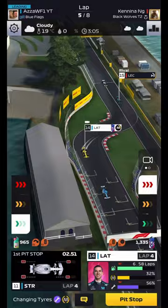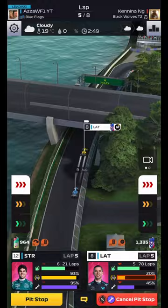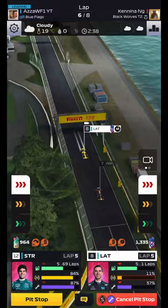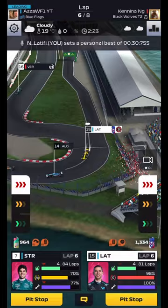Latifi is now P14, then jumps up to P10, needing to get ahead of Gasly — and does. Can we get Alonso? We can — P8, a crucial part of the race. Latifi has some free air and can boost all the way to the pit stop, with most of the field in front pitting. Latifi follows Perez in but gets slowed down by the red ball in the pit lane. That means we fall behind and Latifi comes back out at P15. You can see how hard this track is — it's a very, very tough track.